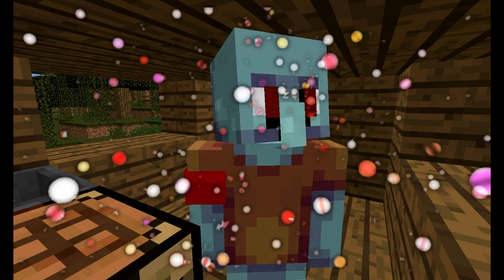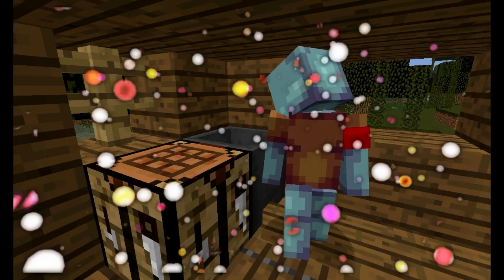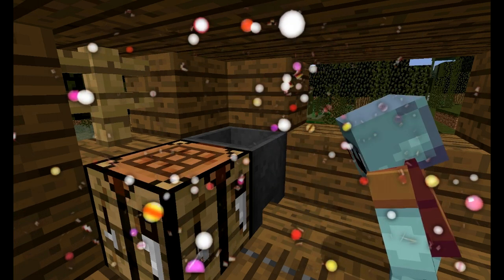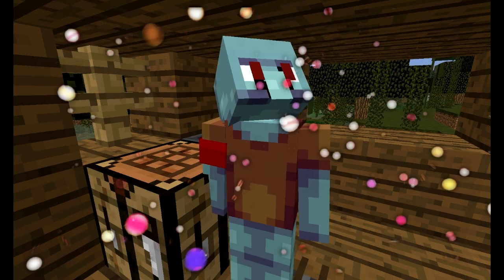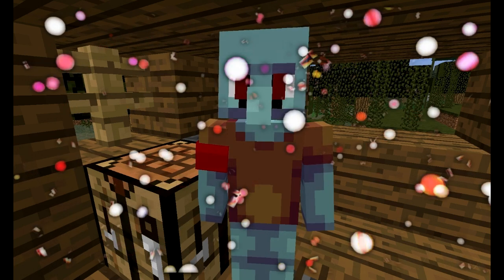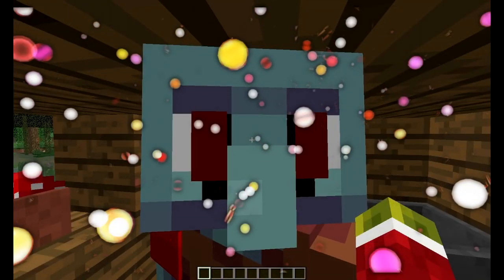Let's just take a little look around here. It looks like all we've got in here is a crafting table and a cauldron. And of course, we can no longer make all of our potions in a cauldron. So I bet you want to see my secret lair. Follow me and I'll show you my secret magical lair.